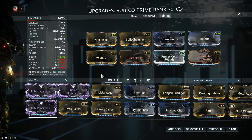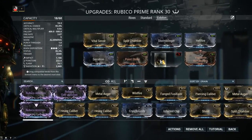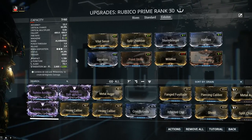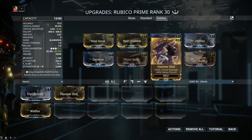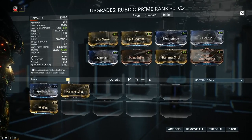For everybody else not running Chroma — Rhino, Trinity, Harrow, and so on — you're going to use Serration. As for your final mod slot, you have a better option than Wildfire in the case of the Rubico Prime: Hammershot, giving 60% critical damage. The status chance is completely irrelevant since Eidolons are immune to status effects, but the critical damage is what we're after here. So you have an option: Hammershot, which is better as long as you're not Chroma, or Wildfire. The choice, as always, is yours.